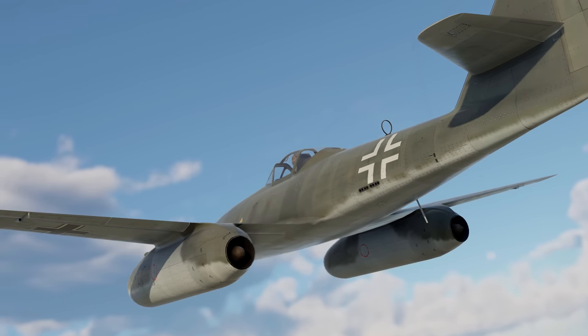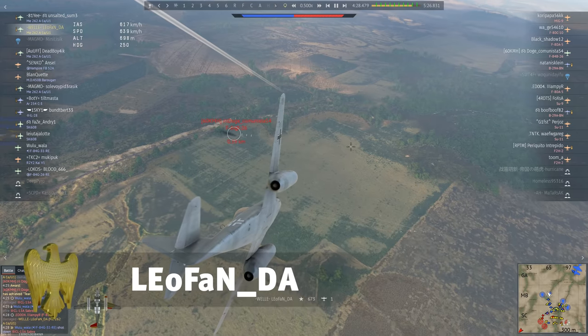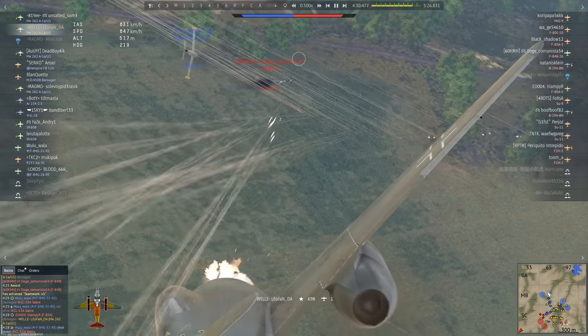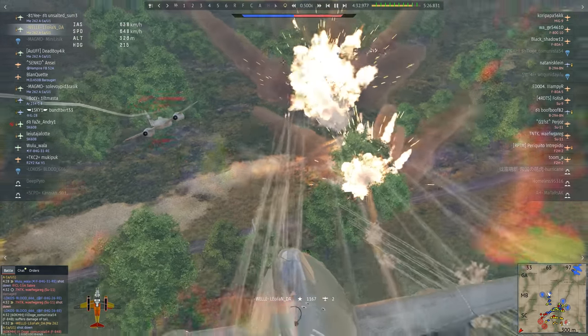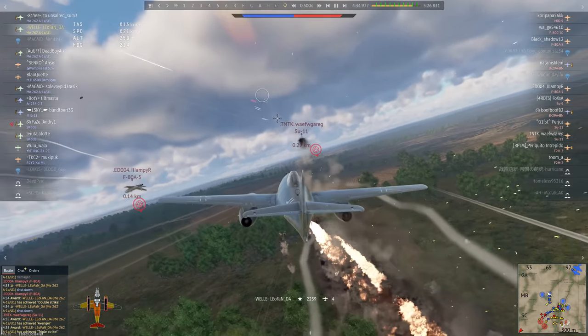You can lose an engine on the ground and be fine. But mid-flight, it's a little bit more of an issue. It's still no reason to give up, as demonstrated by Leofan Da. They lost an engine but still managed to cut down three enemies almost with a single volley. What happened next didn't really matter, did it?